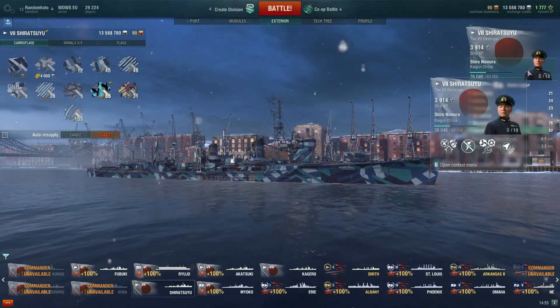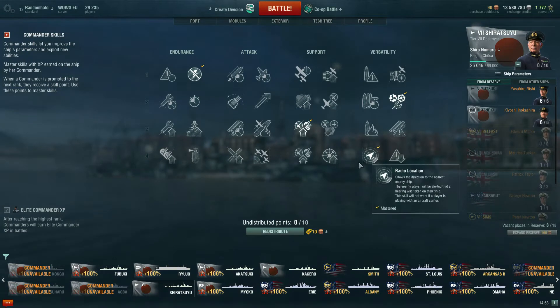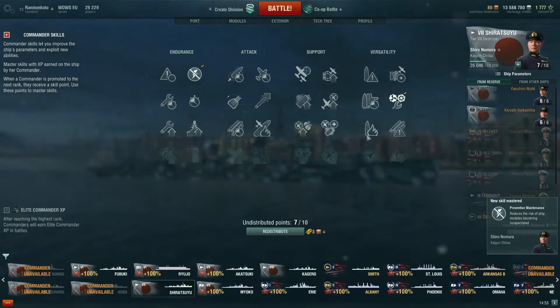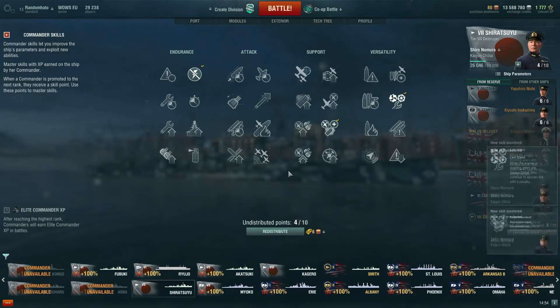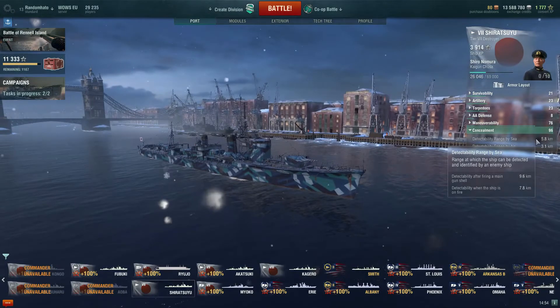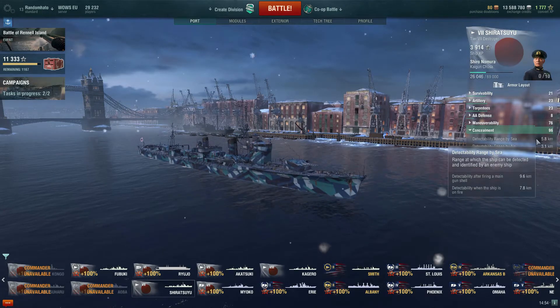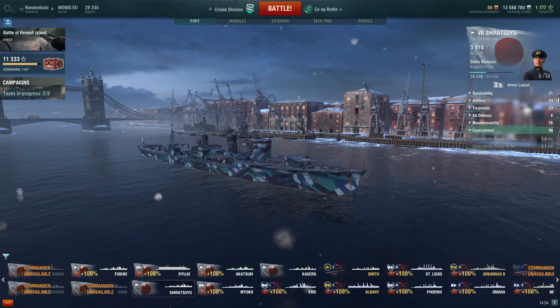This captain hasn't got Concealment Expert — he does have RPF. I'm going to reskill him. We'll have Preventive Maintenance, Last Stand because destroyer, Superintendent for the extra smoke and boost, and then Concealment Expert for being stealthy. That gives us 5.8 detection and 9.6 gun detection range — a 400 metre window in which you can stealth fire. Isn't a lot, but it's not bad at 5.8. We can live with that.